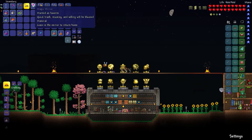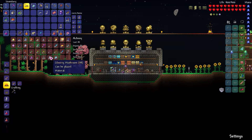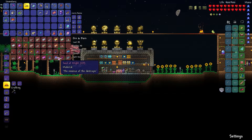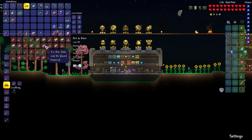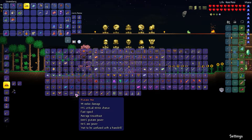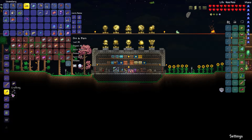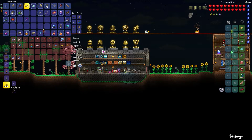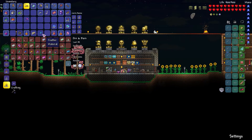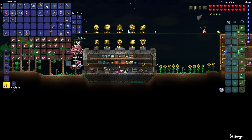The jungle grows restless — yeah that was really fantastic. Let's put Skeletron Prime down as number one. We have our souls — souls of sight and souls of might. I do have a bunch of hallowed bars after killing all that stuff. The thing we make now is the pickaxe axe — it's a pickaxe but it's also an axe — and that's better than our current pickaxe. That's what's going to allow us to go to the jungle, which technically is the next stop. However, I'm not super confident in the jungle at the moment.